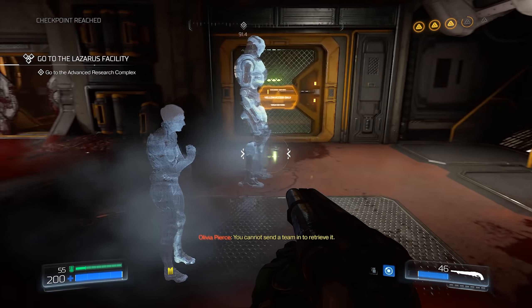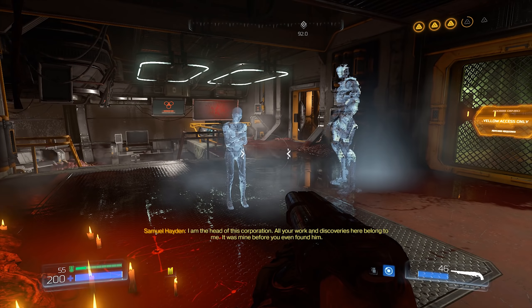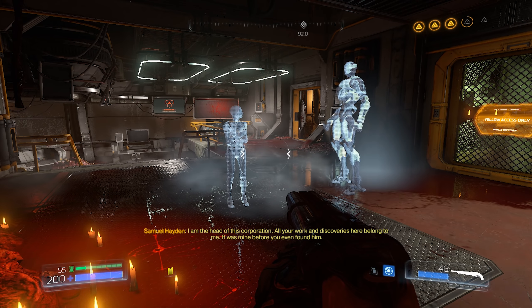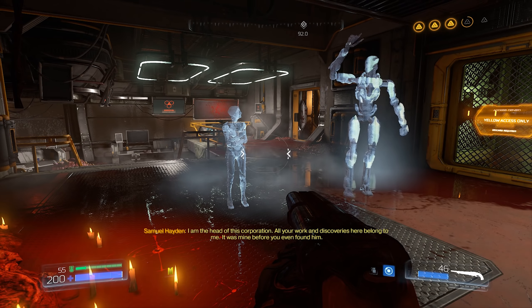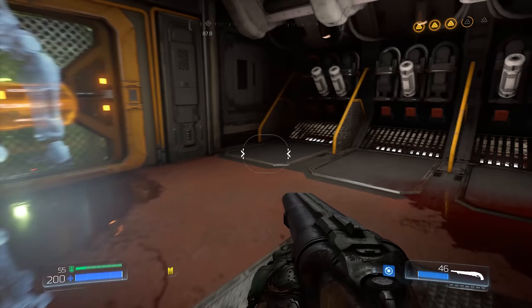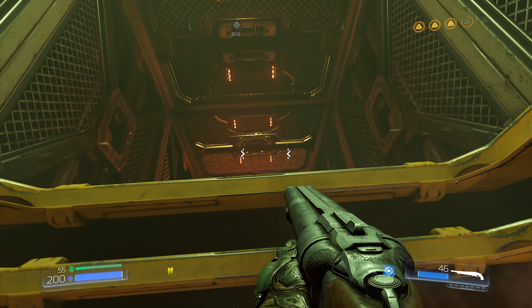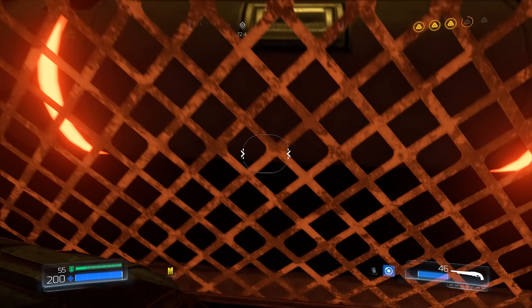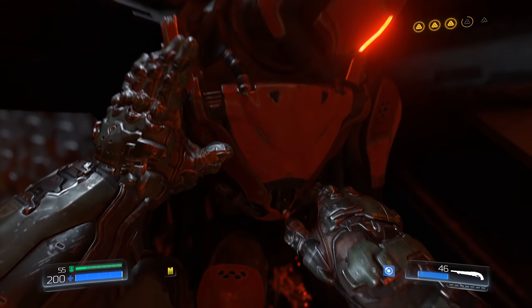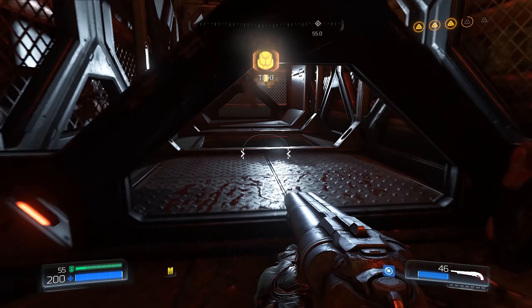You cannot send a team in to retrieve it. I am the head of this corporation — all your work and discoveries here belong to me. He was mine before you even found him. Talking about the discovery of the Doom Guy — the Doom Slayer — in that sealed sarcophagus.